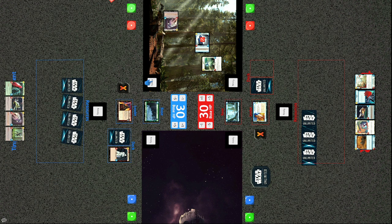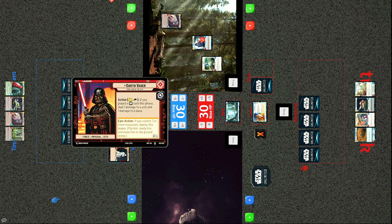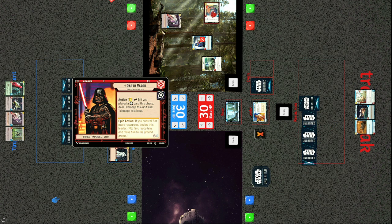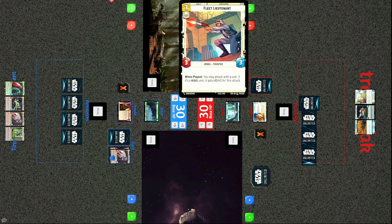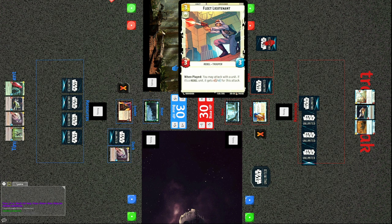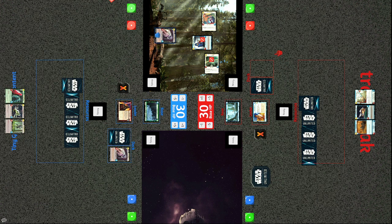The initiative token determines who takes the first action each turn. Tiny decides to have his Death Star Stormtrooper attack the Cloud City Wing Guard — the stormtrooper is killed, leaving three damage on the wing guard. Damage is permanent in this game. Tracks plays a Fleet Lieutenant, a three-cost 3/3 rebel; when played you may attack with a unit, and if it's a rebel it gets +2/+0. He uses that to attack with R2-D2 at strength three, taking out the Cell Block Guard, but Tiny counters with a second Cell Block Guard.